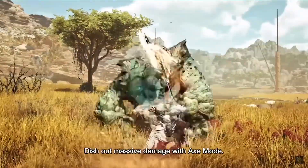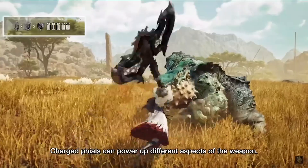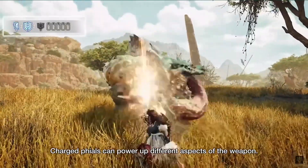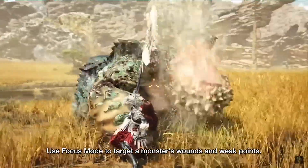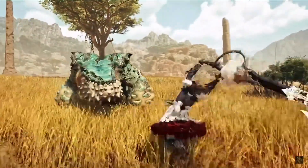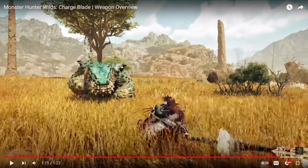So the Savage Axe mode we get to see. AED, nice. And a follow-up attack — okay, that's new. The follow-up attack seems really handy. This is showing how to charge the phial, how to charge the sword. I don't think any of that changes — it's just a UI change, it seems like. This is a focus attack — that's pretty gnarly. A parry to Savage Axe mode directly. Thrilling sword attack. And SAED — Super Amped Elemental Discharge. That one was pretty quick to get into; you just kind of do the swing back and directly go into the SAED. That's pretty neat.